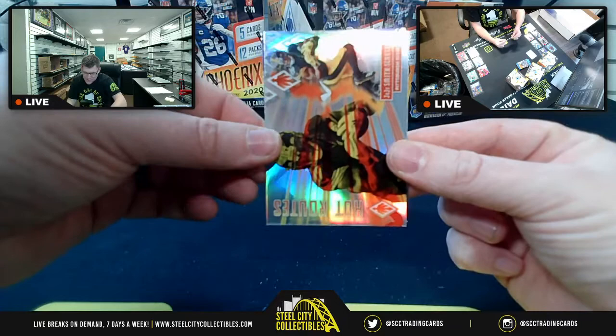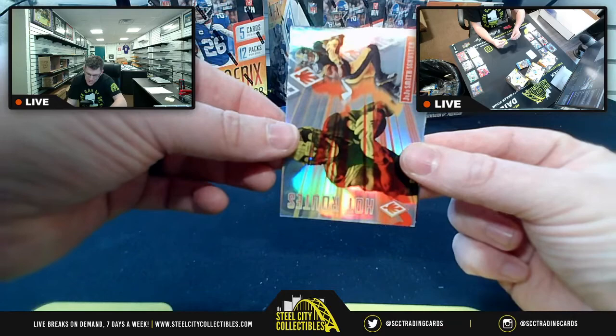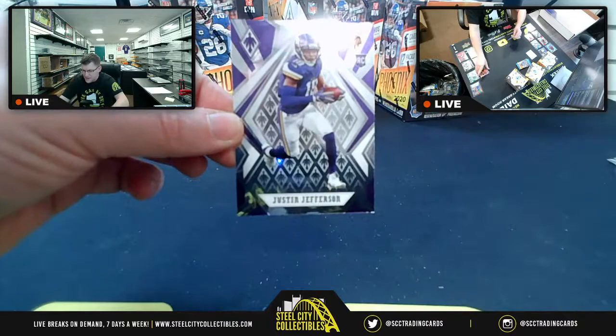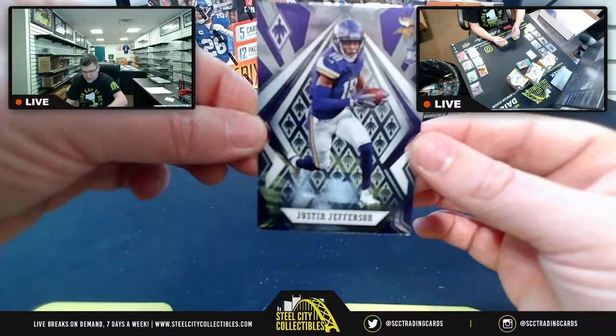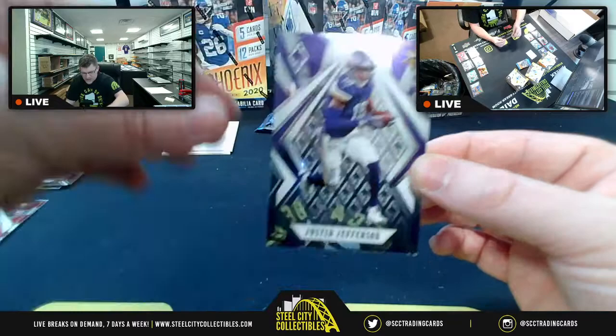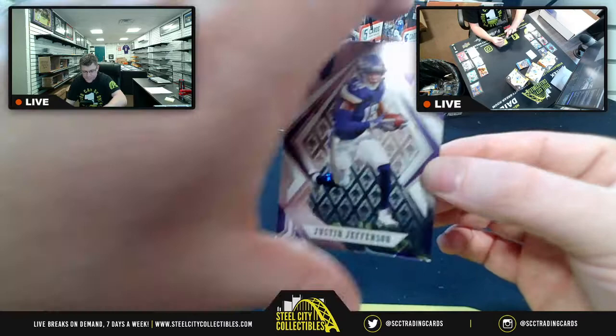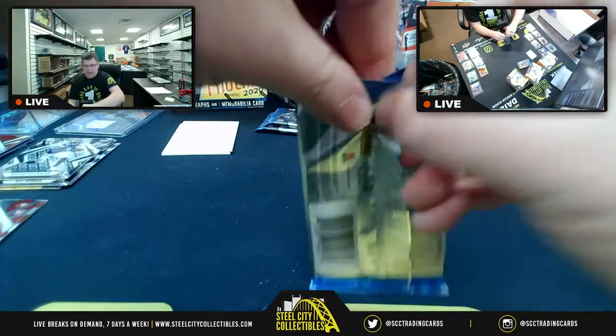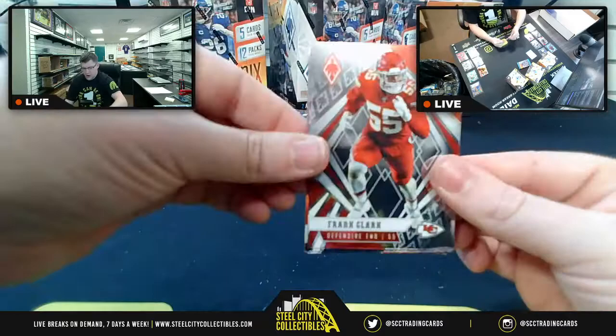Host jokes he'd keep the Bronco card but admits he'd still have to send it. JuJu Smith-Schuster for NFC North. Justin Jefferson base card pulled — this is the same Jefferson they pulled the one-of-one printing plate for last break, so now you can see what the base looks like compared to the printing plate used to make it.